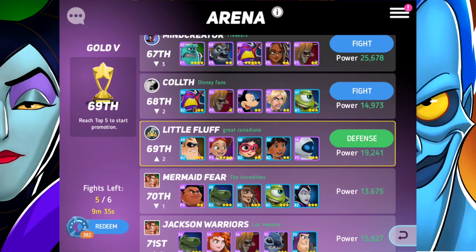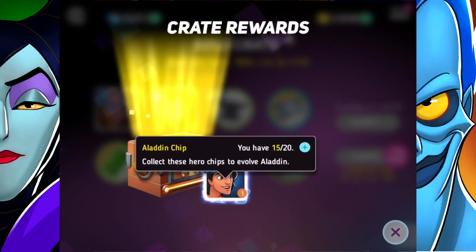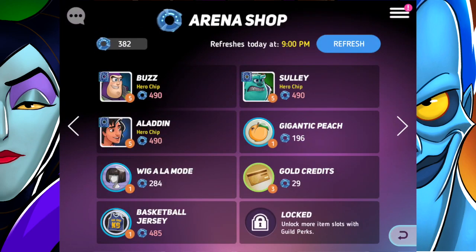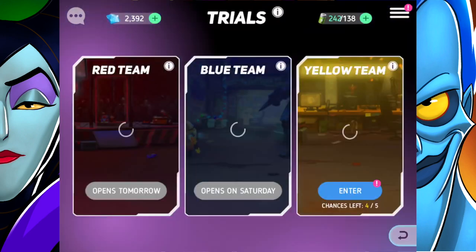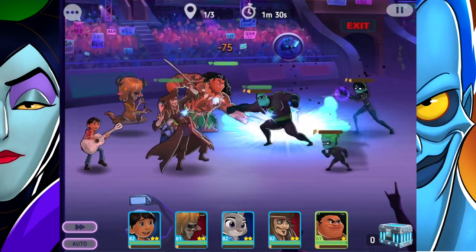I can do the Arena again in ten minutes, but I can open another gold crate now. We got an Aladdin chip, so I'm going to be able to evolve Aladdin pretty soon — I need five more character tokens. I like Aladdin but I'm not sure he's the best hero to invest in, so we'll see.